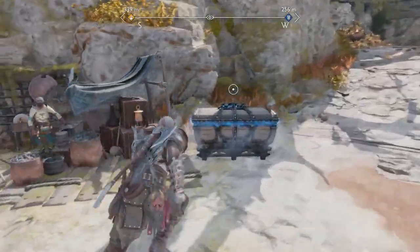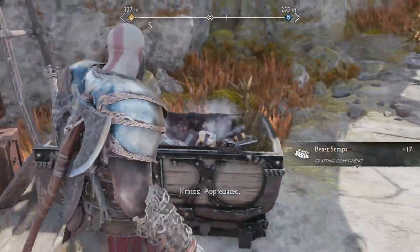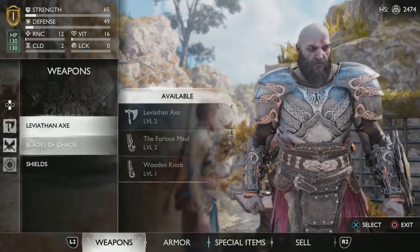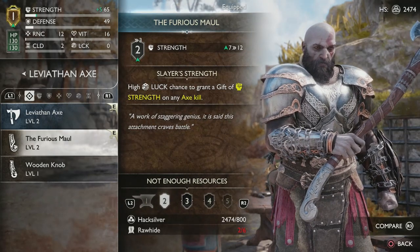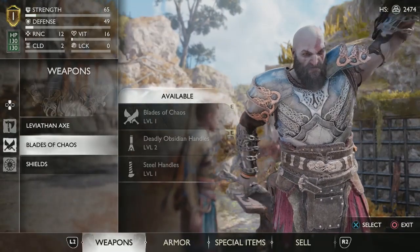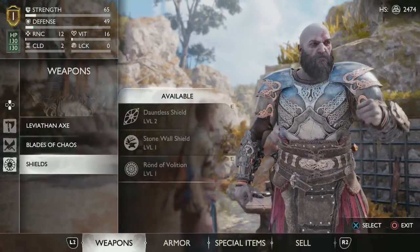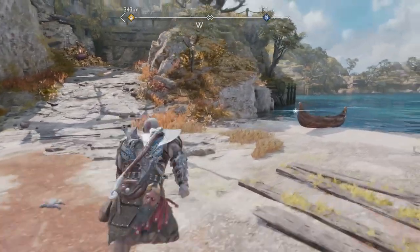Got some special loot for free — beast scraps and stuff like that. Let me talk to him, see what he can do for me. We've got about two thousand silver, two and a half thousand silvers. What I already have is good enough. I need more rawhide in order to upgrade the axe — frozen flame and stuff like that. I can't upgrade anything right now: not the axe, not the shields, not the armor.